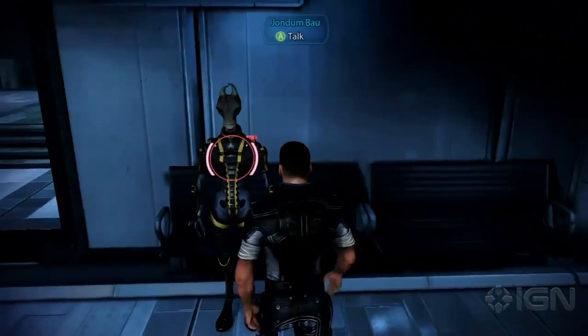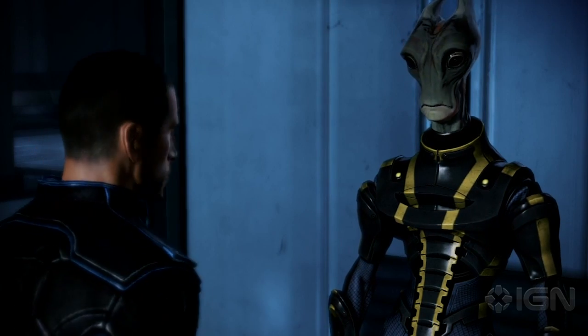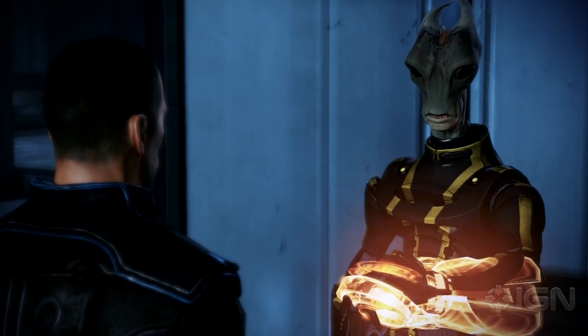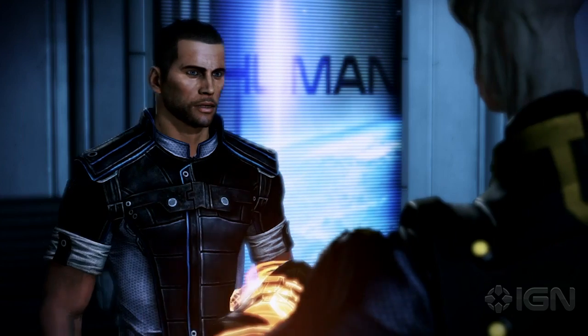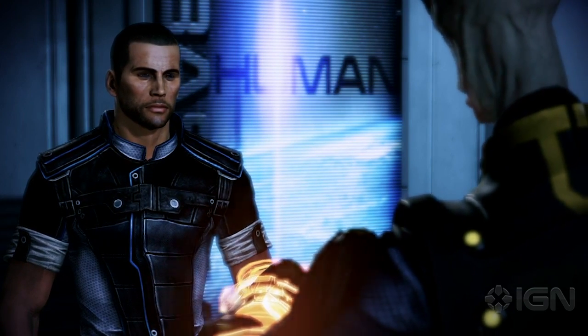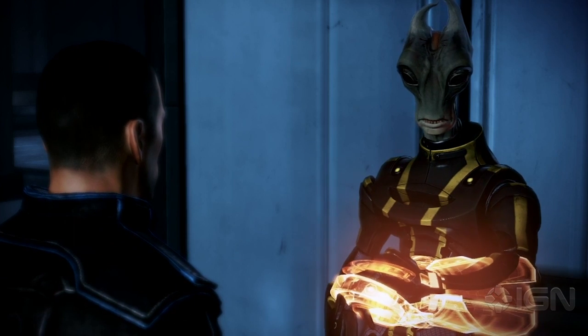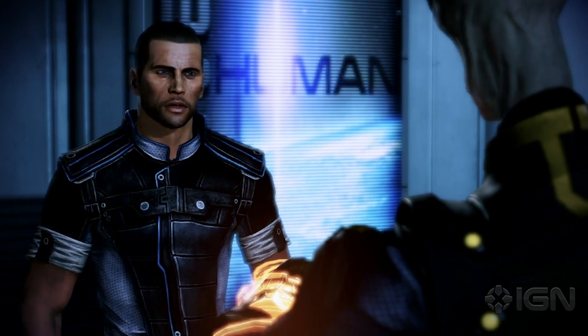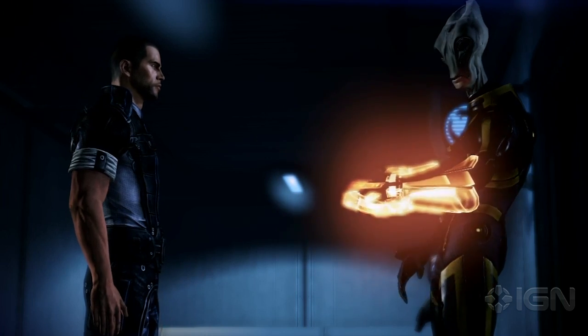Hey everybody, Destin Laguerre here for IGN.com, and I'm taking you through the Citadel Hanar Diplomat side quest. You pick up this side quest by talking to the Salarian outside of the Spectre area of the Presidium Embassies, right near the beginning of the game — around the 5-hour mark, the first time you go to the Citadel. So you talk to him,